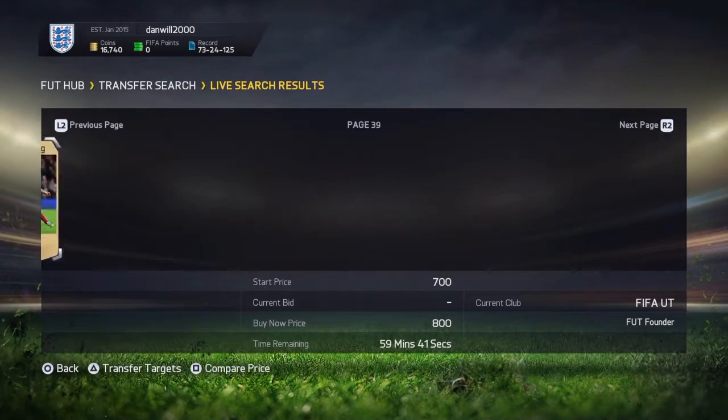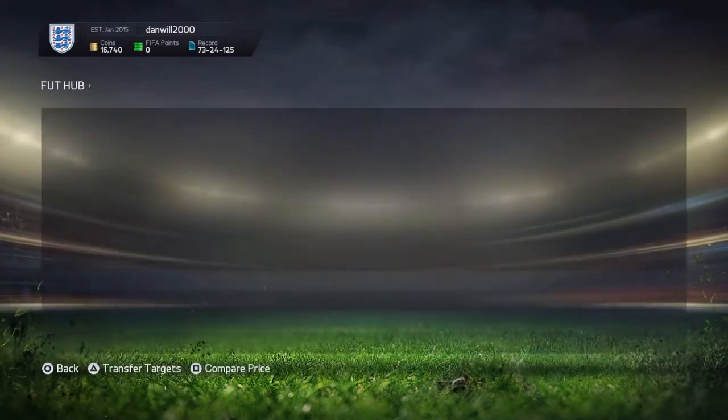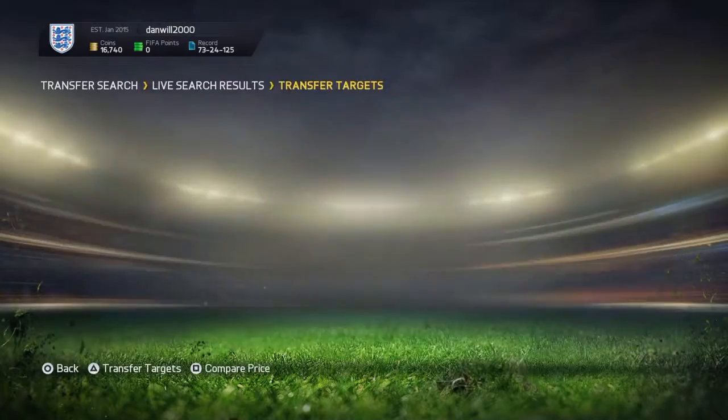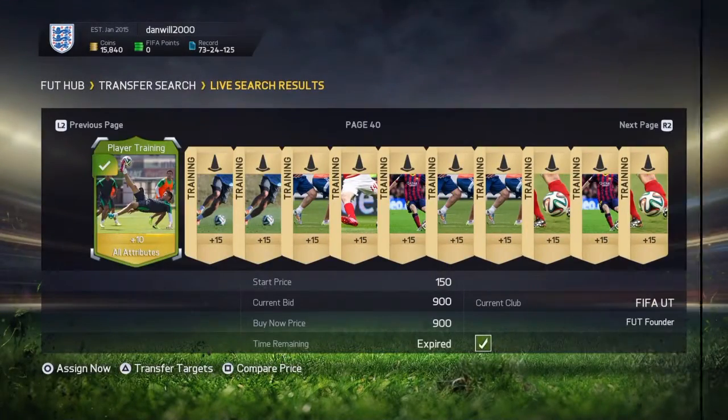You get to about 1 hour — there we go, triangle, circle, keep doing that. There we got one for 900, so we can make about 200 coins profit, maybe 300 if we list it up for a bit more. It's not great, but it's still coins.